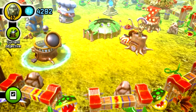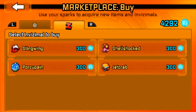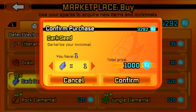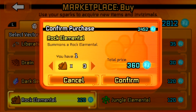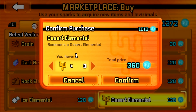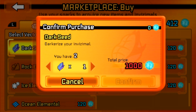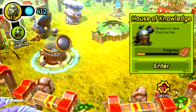I think I should go to the marketplace and check out some of the new stuff I can buy. Alright, darkseed - I can't afford any more of them. So let's go over to the hostel and see if I can use this darkseed on anyone.